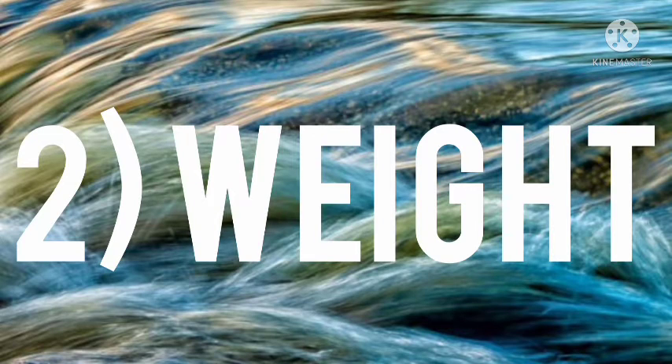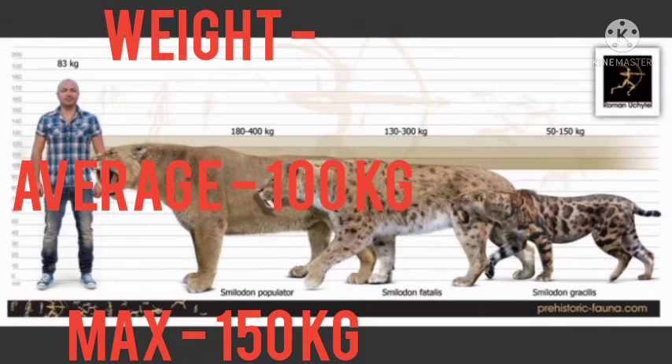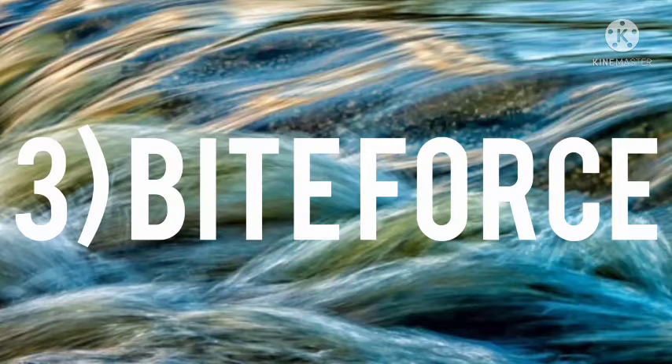Number two: weight. The average weight of an adult Smilodon fatalis is 250 to 280 kg and the maximum is up to 350 kg. The average weight of an adult Smilodon gracilis is 100 kg and the maximum is up to 150 kg. Smilodon fatalis is more than two times heavier.